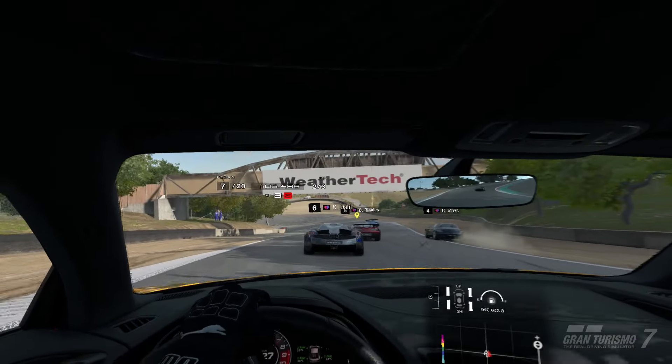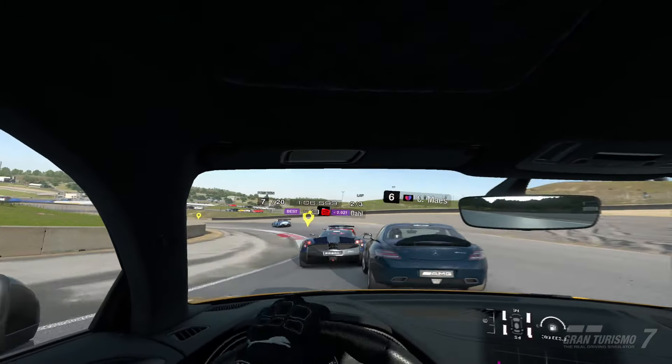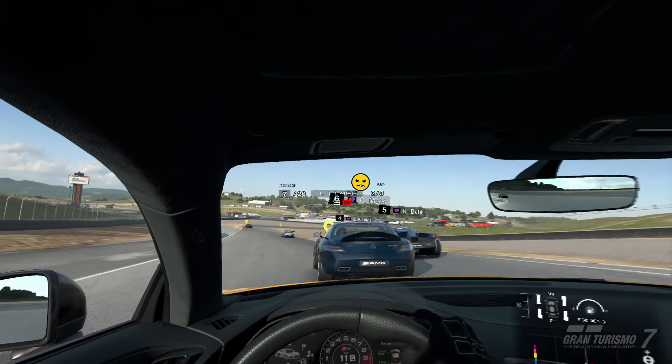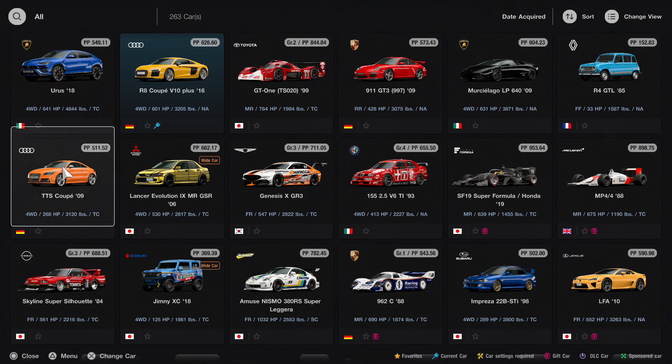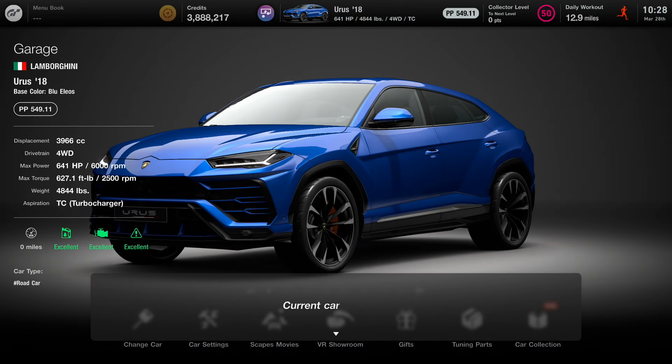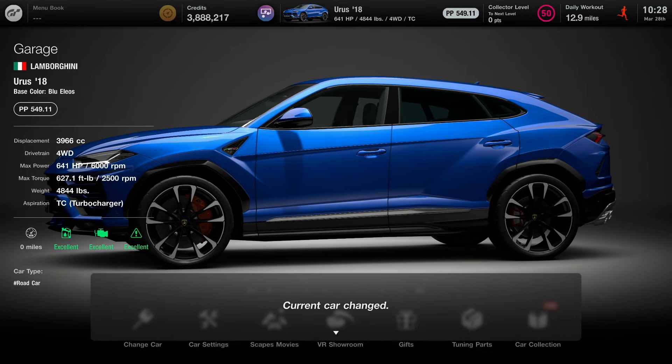Damn, Pagani in front of us — that's crazy. Last car of the day: Lamborghini Urus 2018, all-wheel drive, 641 horsepower. This thing's a monster.